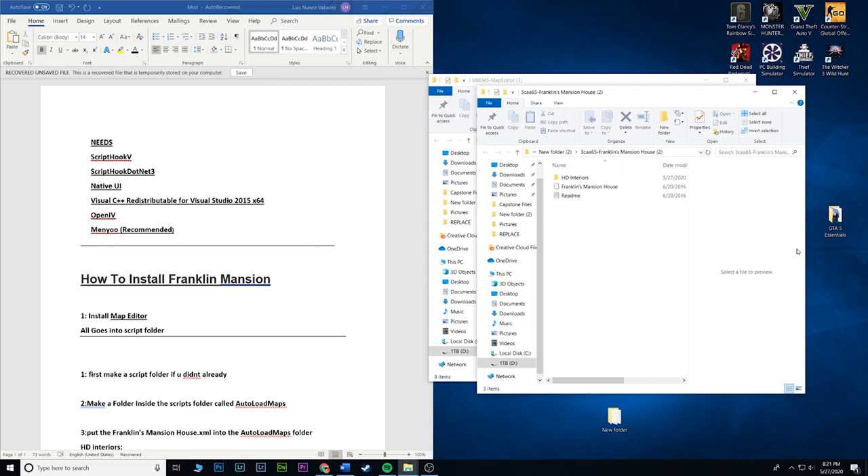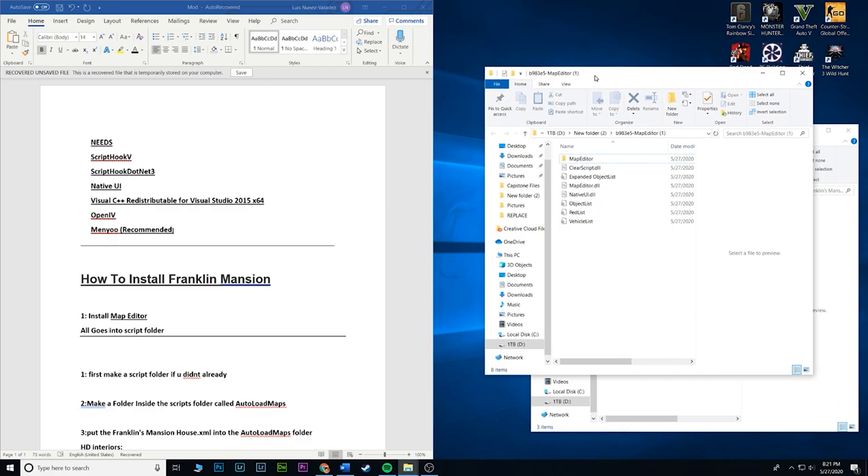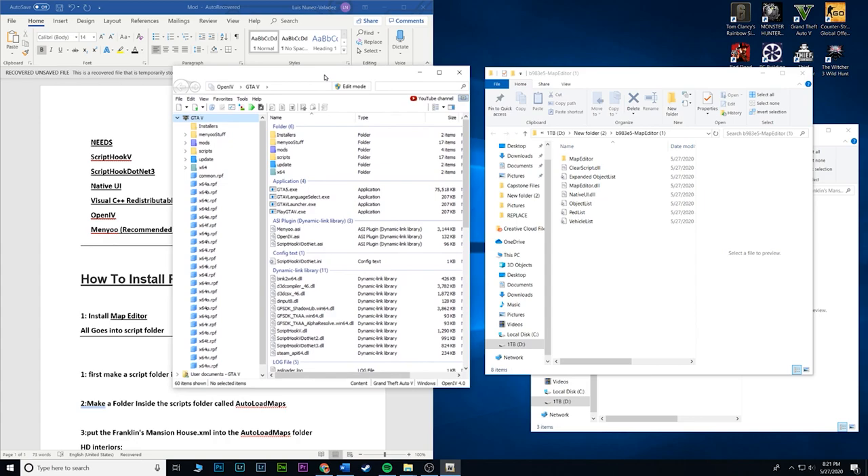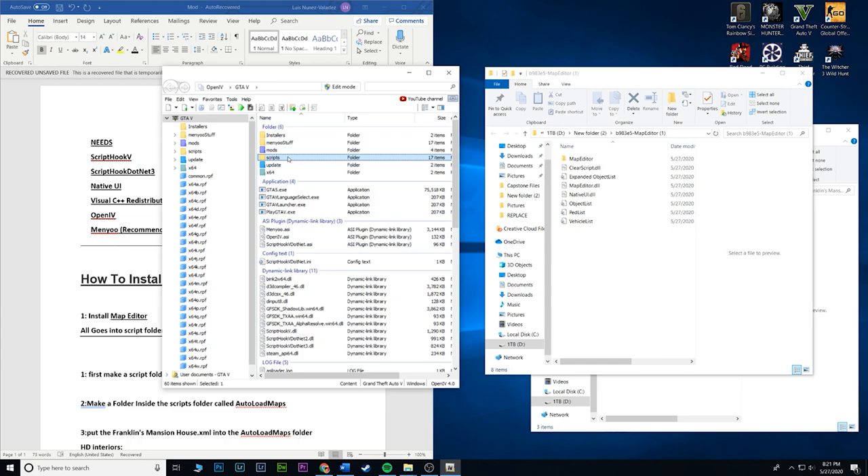Alright guys, so for the map editor go ahead and open up OpenIV — or Open4, whichever you prefer to call it — just go ahead and open that up and click on Windows. Alright, it's loading. Once you have OpenIV open, go ahead and create a scripts folder.